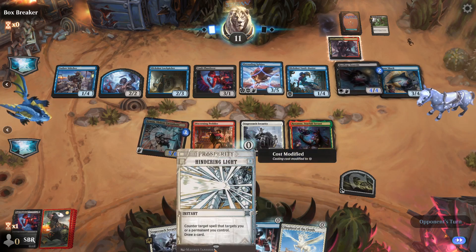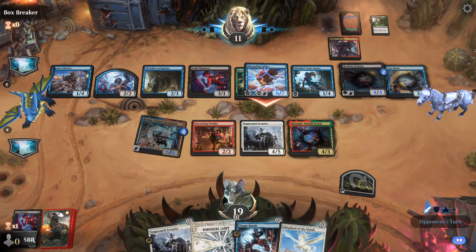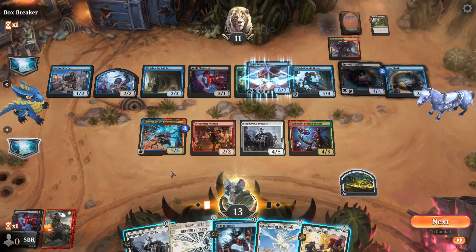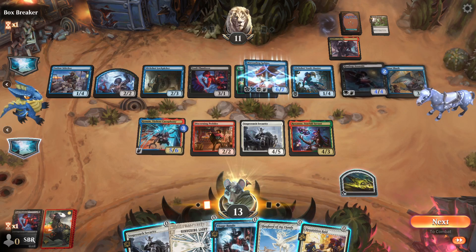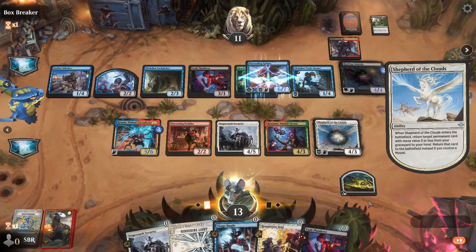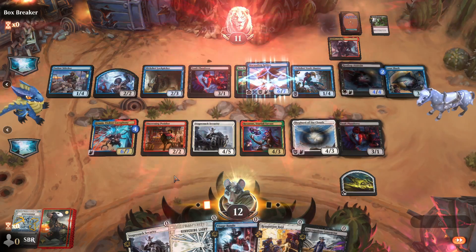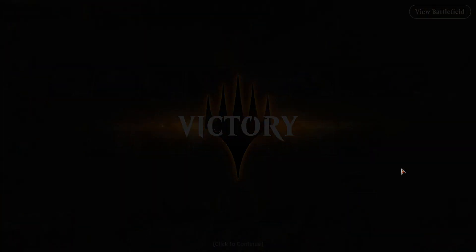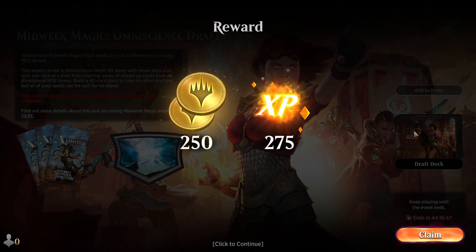Hindering Light has to target me or a permanent I control, and it was not a crime, so it doesn't apply. I can destroy their enchantment and put a counter on each of my creatures. I want to cast this one, get back my one that draws me a card, and then draw myself a card — multiple times. The opponent now has how many cards in their hand and this just happened? They're done. Our opponent started off really good with card advantage, then kind of petered out, and we found all of our card advantage and started wrecking them. That's how Omniscience goes.